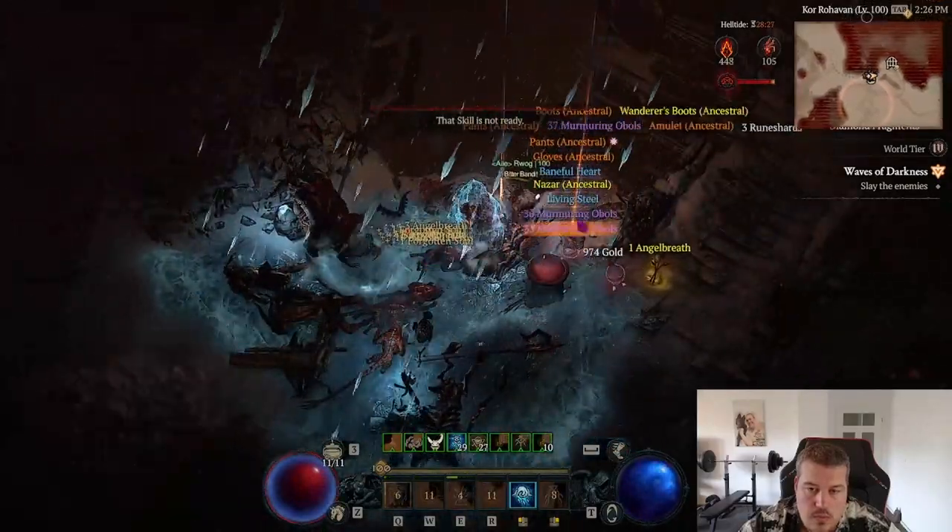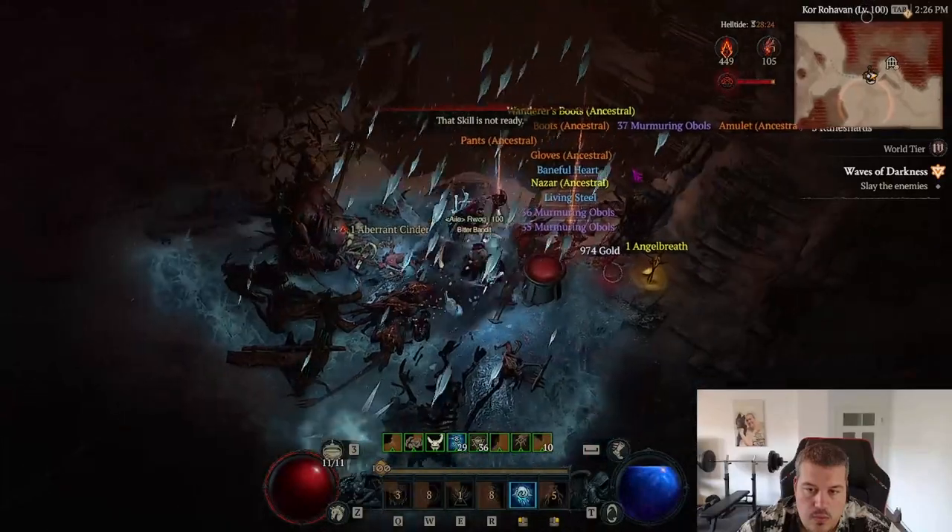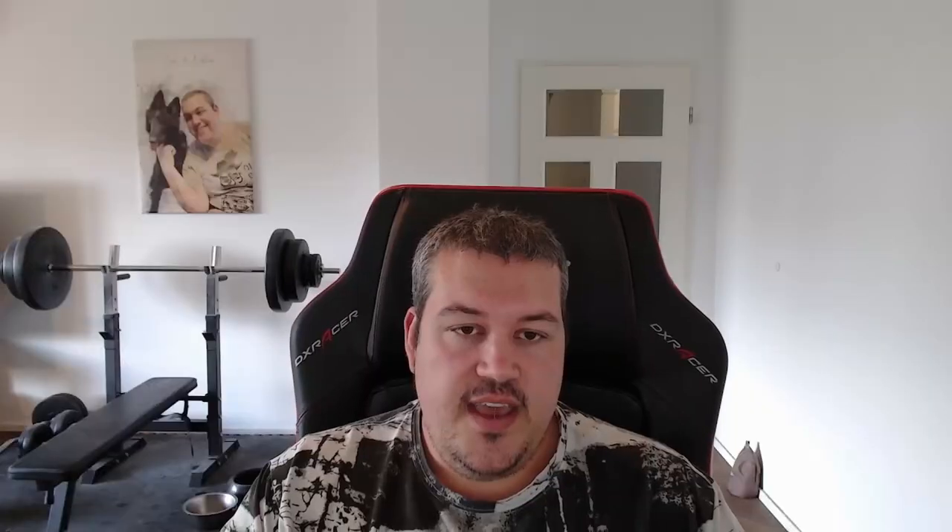All your material needs are basically covered by this farm routine. Whenever you are moving on the map, always kill all hellborn and hellbringers as they can also drop materials. Another tip: interact with all doomsayers underground, as they can spawn treasure goblins that also drop the materials.